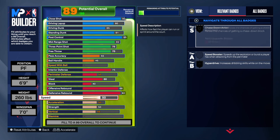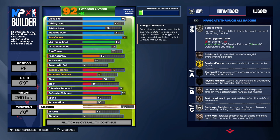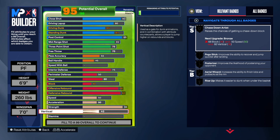He was amazing in the post so we want to make sure we get that strength. He had a 96, so we're going all the way up to 96. By going 96 you get bulldozer — I was surprised he didn't already have bulldozer but now we get it.